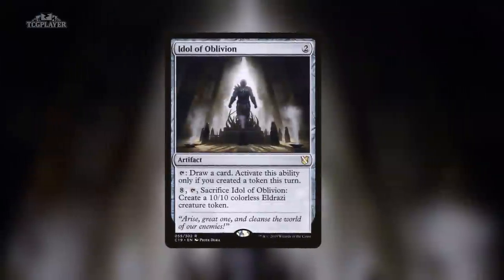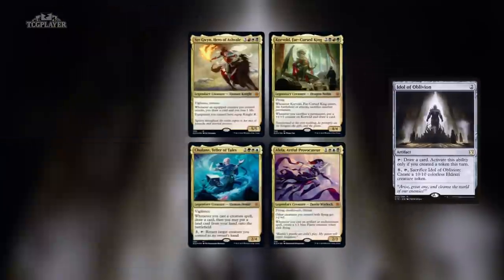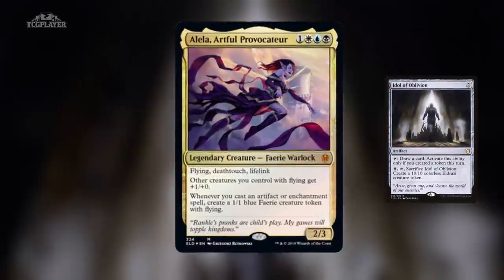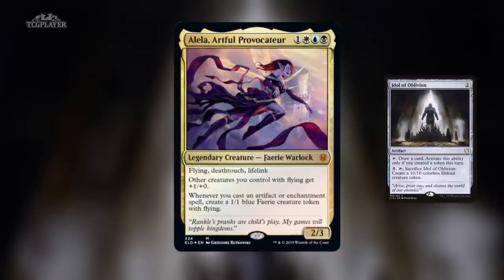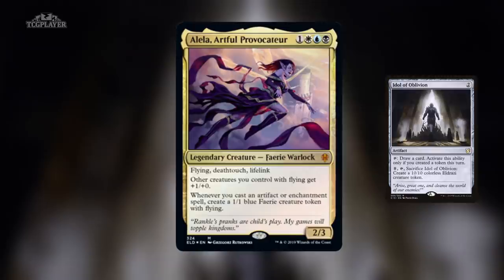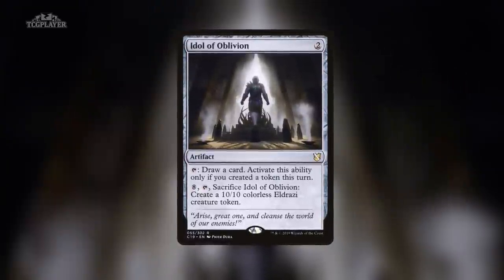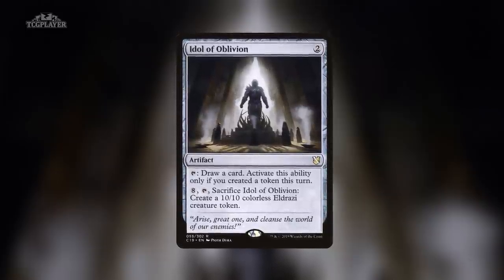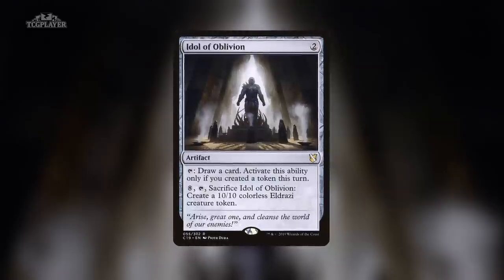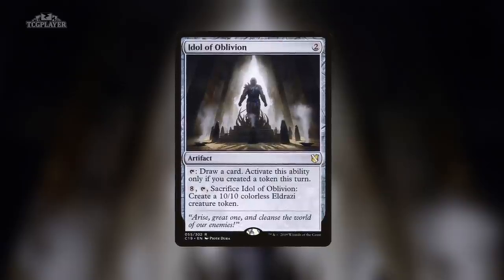Number 2: Idol of Oblivion from Commander 2019. The Brawl pre-constructed decks for Throne of Eldraine gave us four new legendary creatures that can also become commanders of 100-card decks. Among them was Alela, Artful Provocateur, a Fairy Warlock. She has an ability that creates fairy tokens whenever you cast an artifact or enchantment spell, which is a perfect lead-in for Idol of Oblivion. Cast the artifact, get a free token, then immediately tap the artifact to draw a card because you created a token this turn. And with the right mix of cards, you'll probably be making tokens on most turns, which makes the Idol a recurring source of card draw — and you can never have too much of that in Commander.